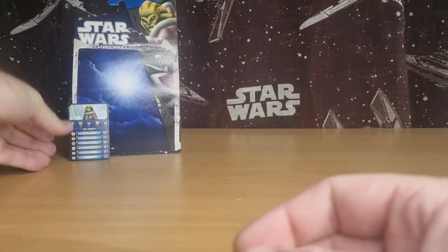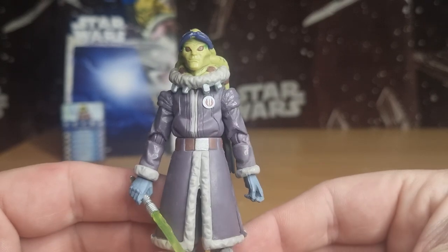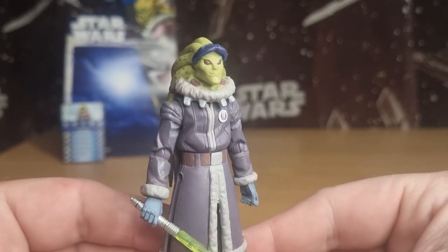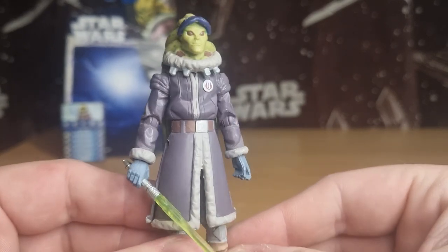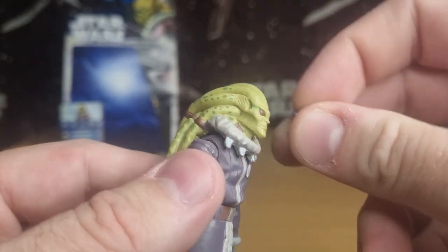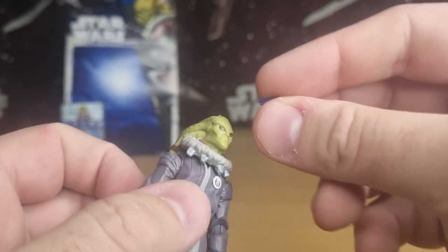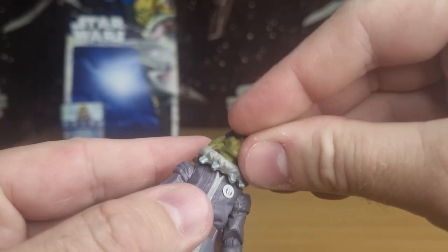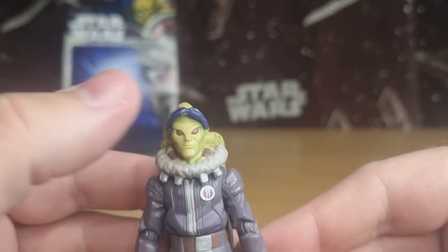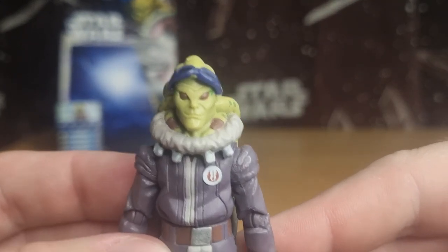We'll move on to the back and take a look at the figure. I've always liked this one — I keep wanting to say Plo Koon, I've got him on my mind. Kit Fisto is a cool looking figure. He does come with the goggles, which are removable — they sort of clip onto the side of his head into natural little divots in his head. I like that as a feature, I thought that was quite cool. I like him with the goggles sitting up like that, I think that looks cool.